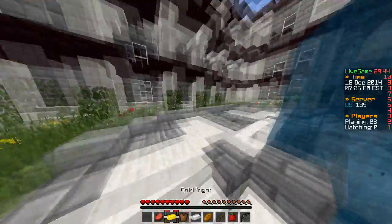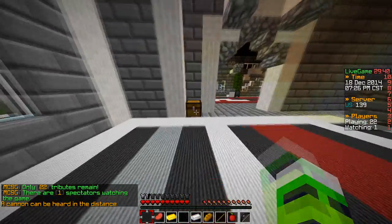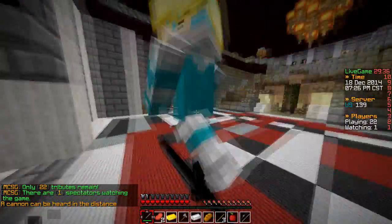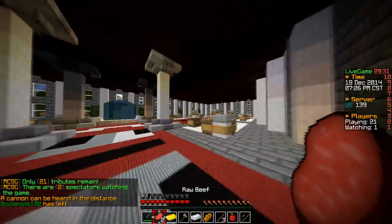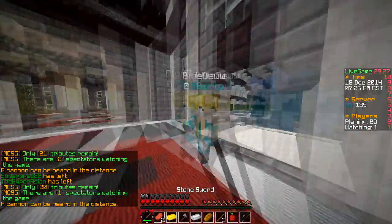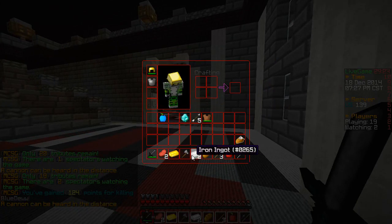We're going on our usual route which is the mansion, see if we can get anything good. There's a stone sword, I'll take that. Back off, this is my route guys! She actually had some good stuff, I'll take that.